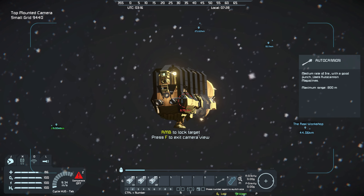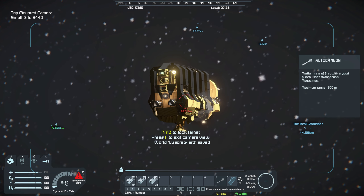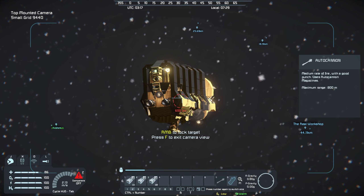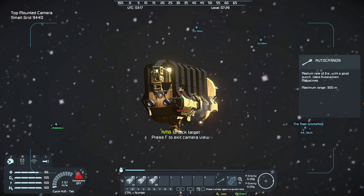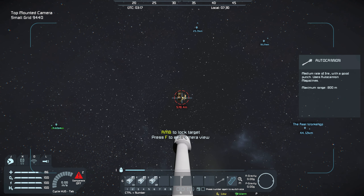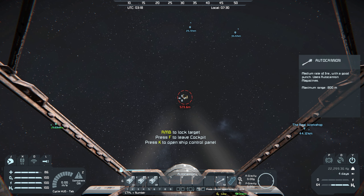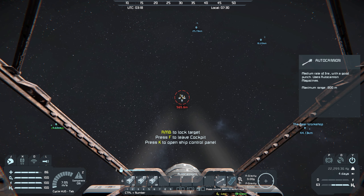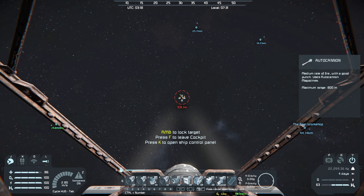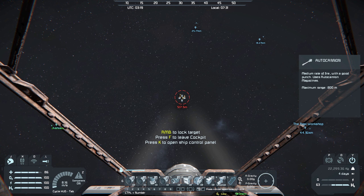We can test that real quick. I thought I saw a flash. I think I'll leave it at that for now. Let's turn that off so we don't waste fuel. Speaking of fuel, let's turn that on — and I did go grab more ice, so I've got plenty.